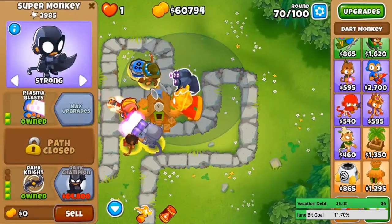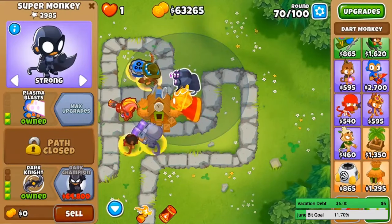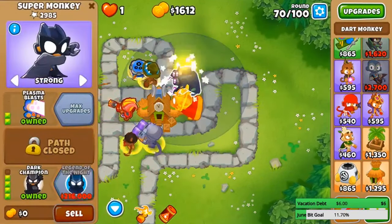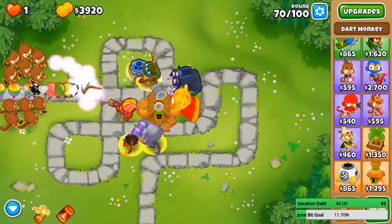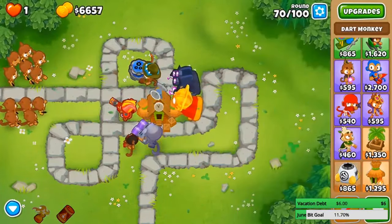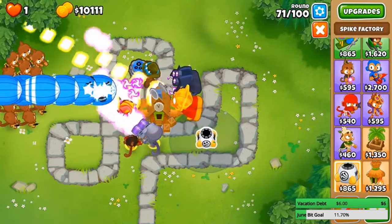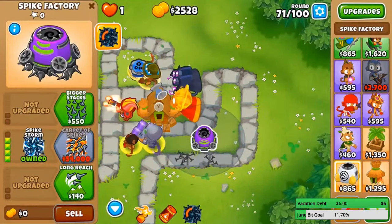We're very close to getting the Dark Champion. There's this special mode over here that goes to round 100 plus with a bunch of other things you've got to deal with. Oh, Dark Champion okay! I don't know what this does — we cannot see until the balloons get here, but right now they're just getting evacuated right at the start. So much for that. Let me actually get a Spike Factory at the back here.